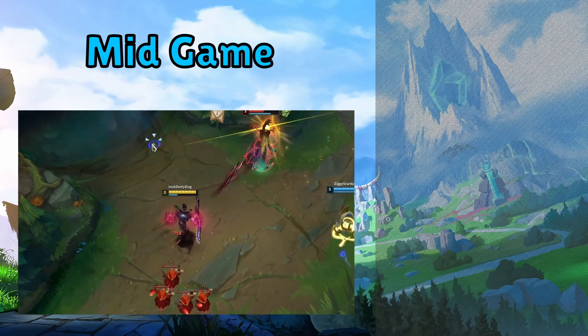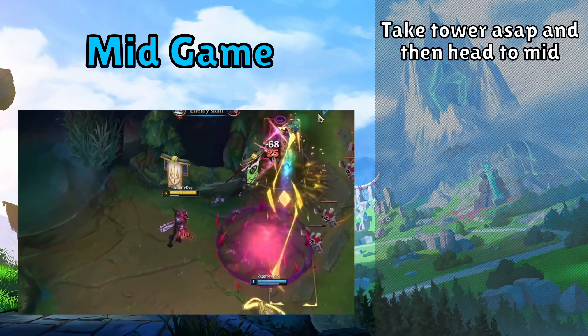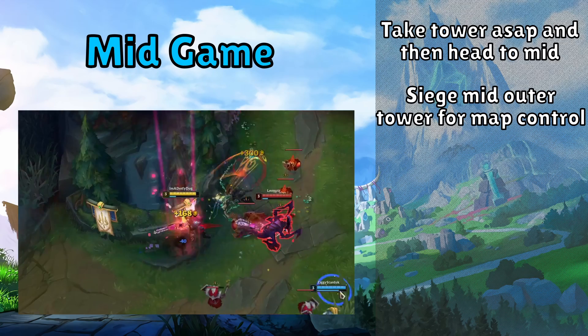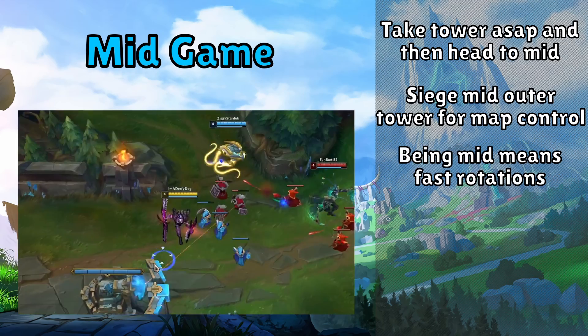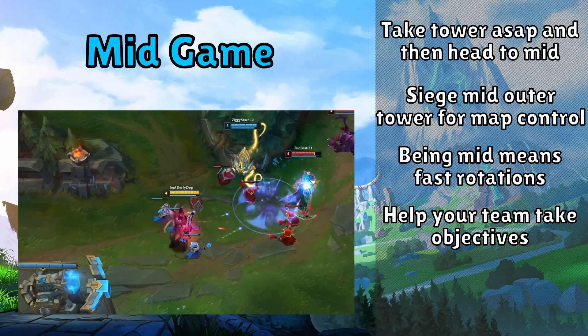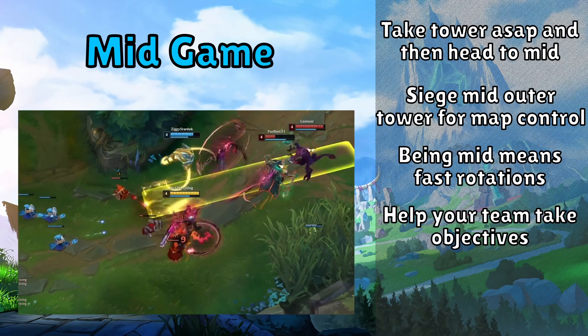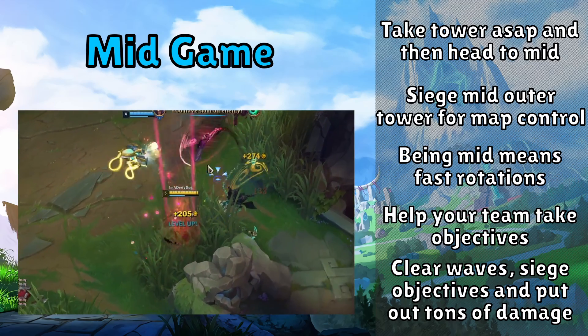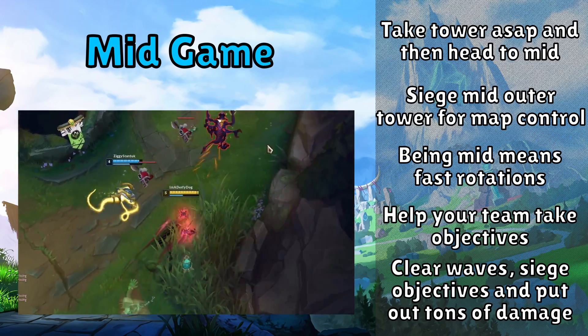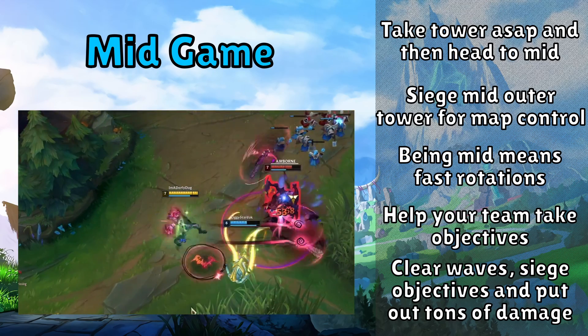Entering the mid game as a bot laner, you're looking to take your tower and then move to the mid lane. This allows you to siege the mid tower for additional map control and allows you to quickly rotate to any objectives or fights. Your goal at this stage in the game is to help your team take objectives, siege towers, and keep yourself safe on the backline of every fight. You don't pick a bot laner to be winning games through split pushing and map pressure. The way you provide value to your team is by clearing waves, sieging objectives, and providing massive amounts of consistent damage in teamfights.